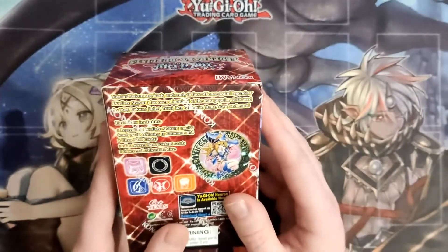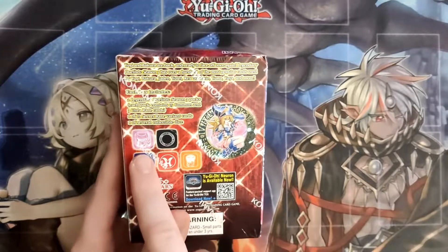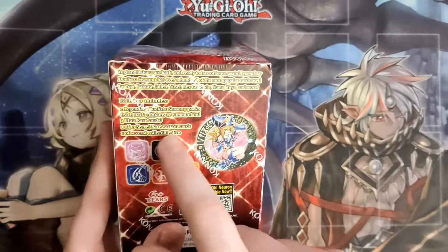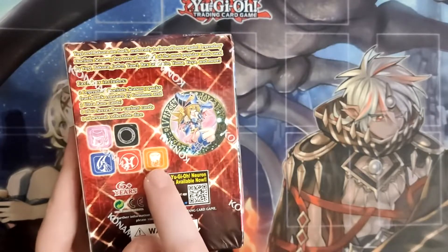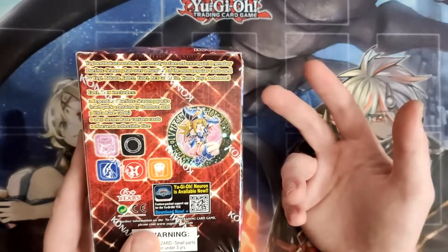Each box comes with a collectible die. Here are some of the options. We got Dark Magician — I think that's like the Dark Magician Circle thing. Elemental Hero Neos, the symbol for the heroes. That's Junk Synchron. I think I also saw there's a Dark Magician Girl die.